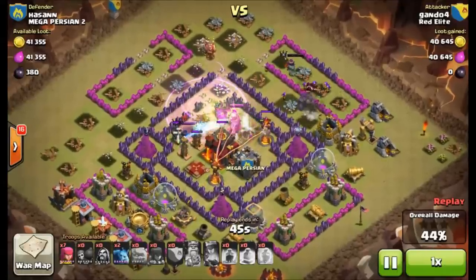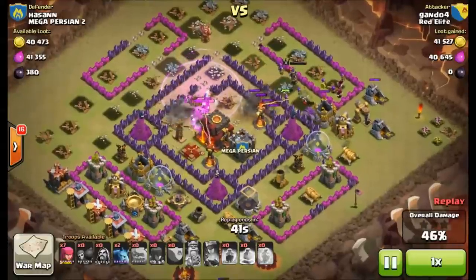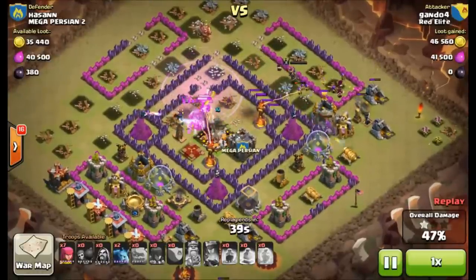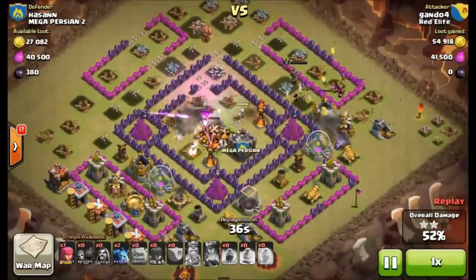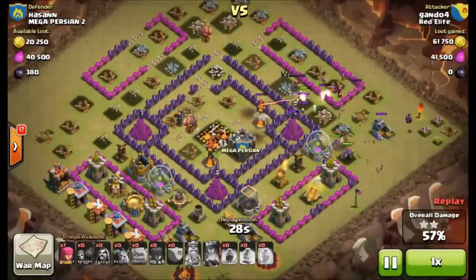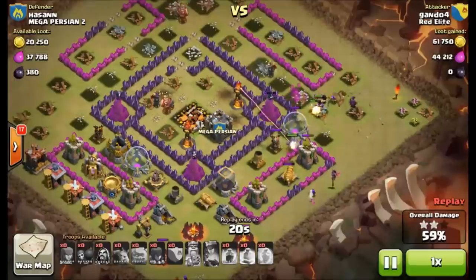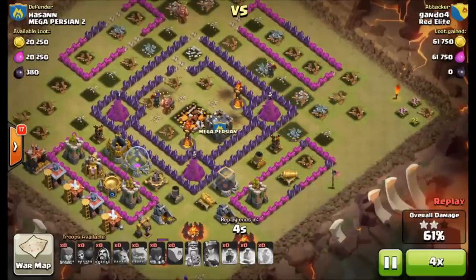He uses his barbarian king ability as well as the queen's when he gets to that center area. As you can see, he does take down that town hall easily with that huge firepower of wizards backed up by a golem and barbarian king — even though his archer queen gets disoriented and goes around the base the wrong way. Good attack by Gondo.